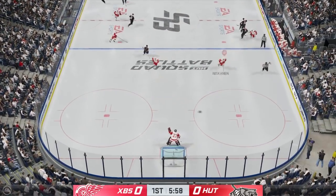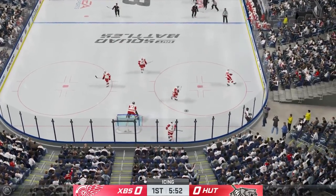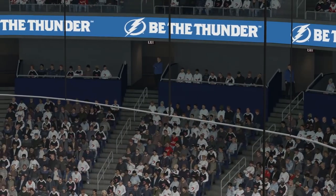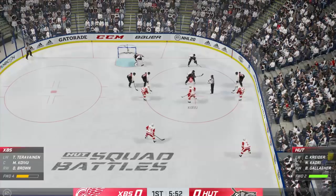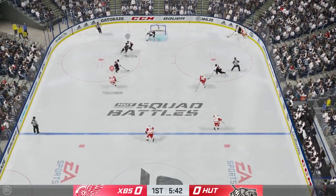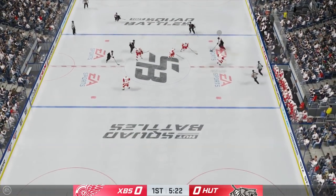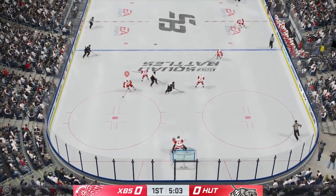In the neutral zone all I'm trying to do is take away some of his passes — I was just controlling someone along the blue line to stop him from making that pass. When it comes to facing the superstar AI, your neutral zone defense is probably your most important one. It's easiest to stop the AI from entering your zone compared to when they're already in your zone, and if they never enter your zone, they won't shoot at your net and they won't score.